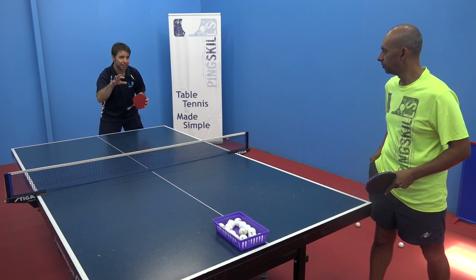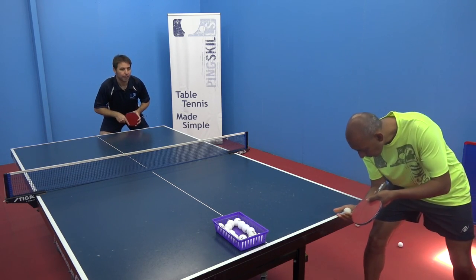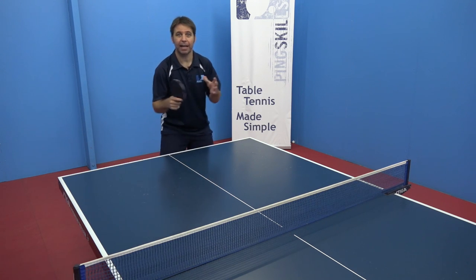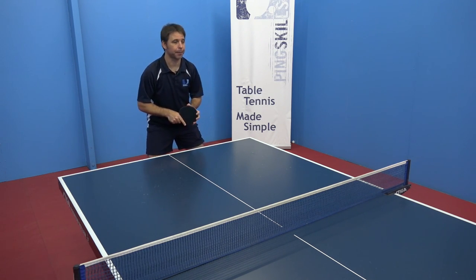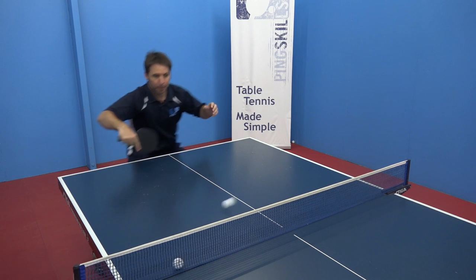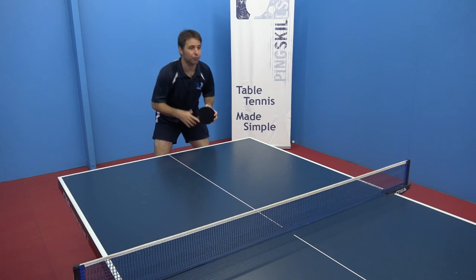Drill number two is to get the same person to serve short backspin serves to you and play the backhand sidespin flick until you can get it right. Drill number three is to continue with the serving but do maybe 80% where I'm going to play the backhand sidespin flick off a backspin ball, and the other 20% can be served anywhere — this gets me more focused on the serve and brings it closer to a match situation. Short one — I try and play my backhand sidespin flick, and I just need to get my focus a little bit better. You can see this really makes the drill a lot more difficult.